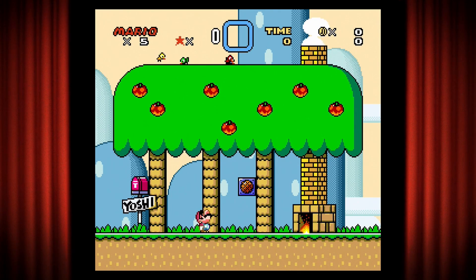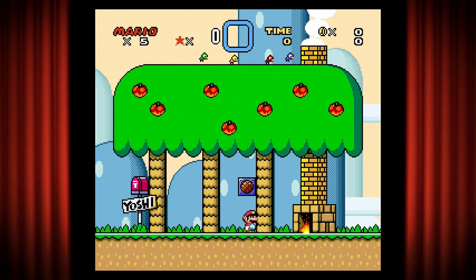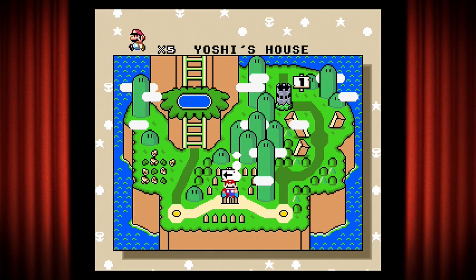This is Yoshi's House — he's got some little birds and a little fireplace, very cozy looking area. The note says: 'I'm not home, but I have gone to rescue my friends who are captured by Bowser.' Looks like Bowser captured more than just the princess.